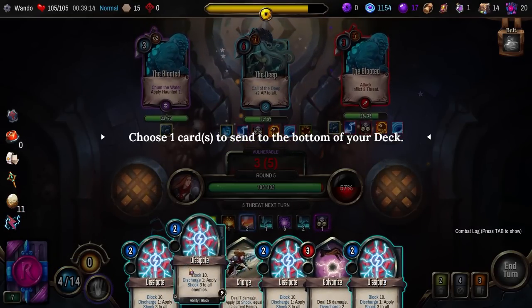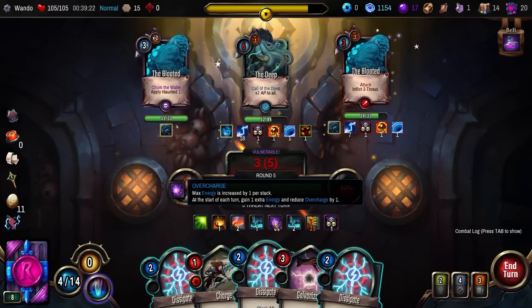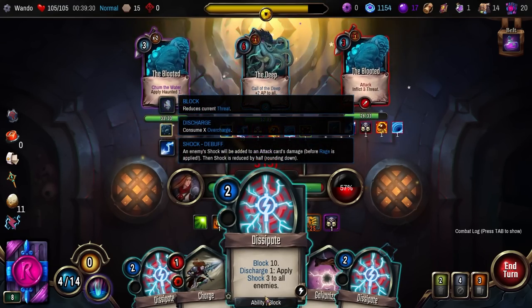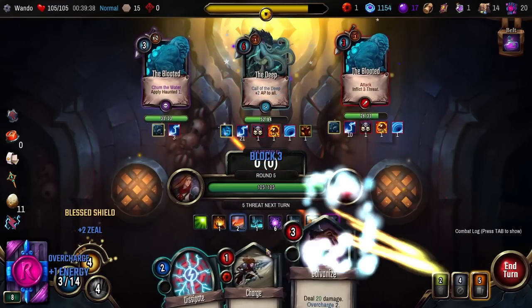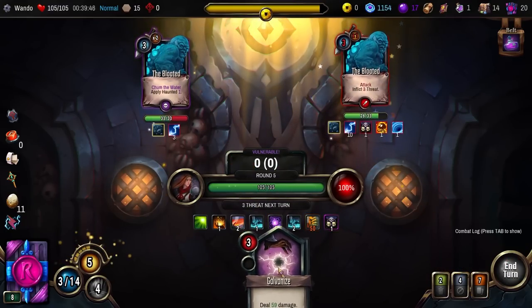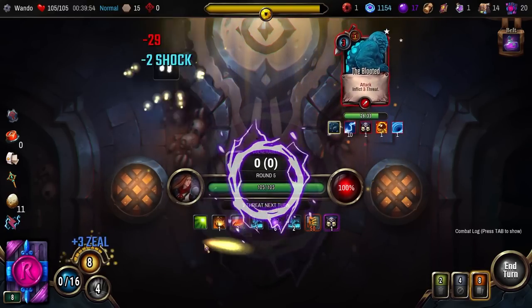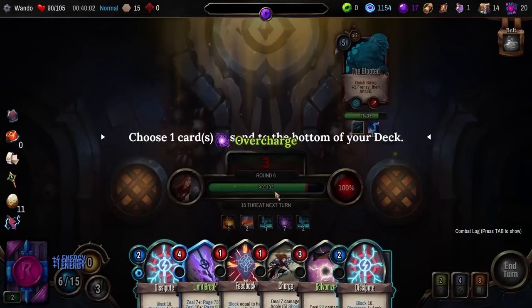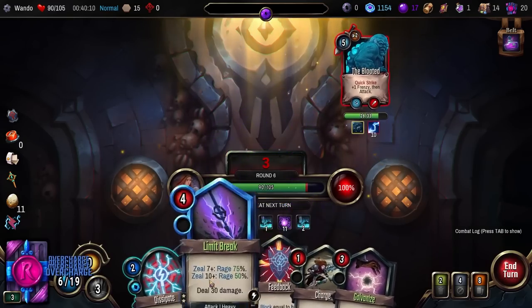I can also use Overcharge on Dissipate — Discharge costs me one Overcharge to shock everything for 3, which is pretty useful. Here's the question: I guess I have to kill this sucker. Die, boy. These are both Bloateds — I could gib him but I don't know how much block I'm sitting on. Balls — that didn't work. Because unfortunately I killed it before the block went off, so I guess I took the hit. Nuts. I guess it doesn't really matter — get rid of that and delete him from existence.